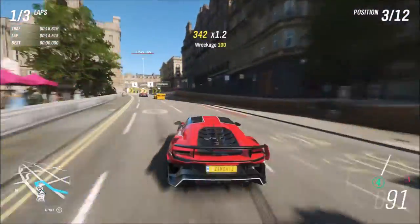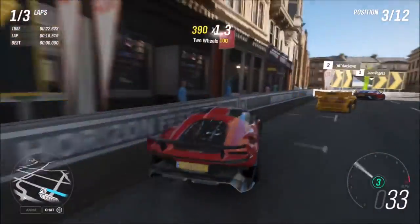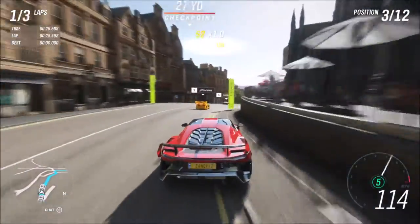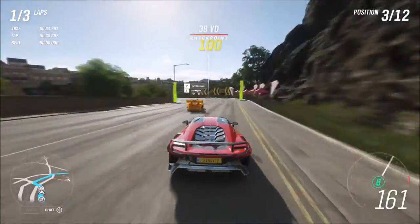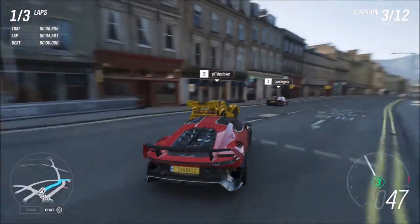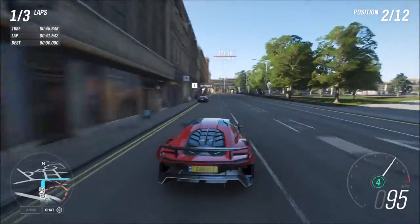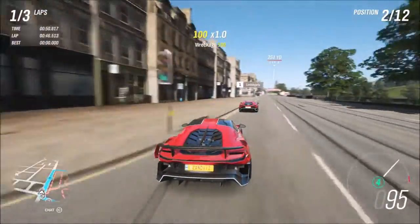Look at that — it's ridiculous how much it understeers. Right here I wasn't even going that fast, and you're gonna tell me it understeered that much? Right here too — look. I crashed into a staircase, I think it was the second lap. Also, by the way, that McLaren Senna Lego is so freaking bright — it's brighter than my future, I swear to god.